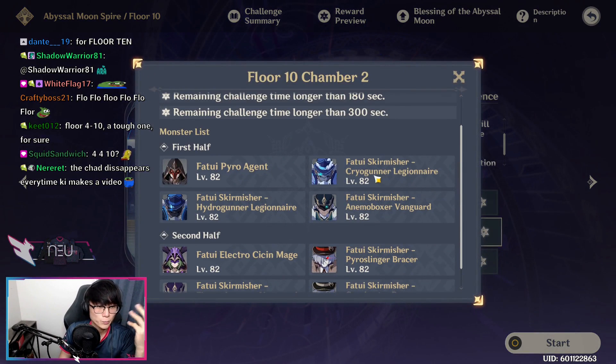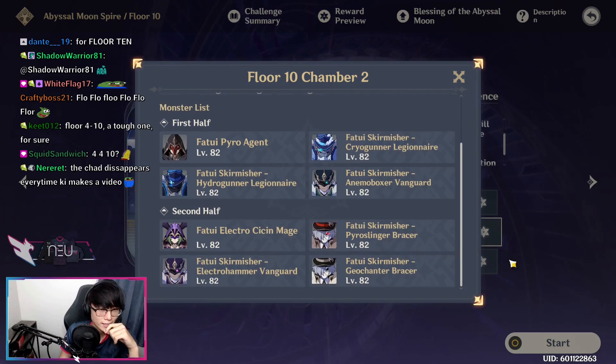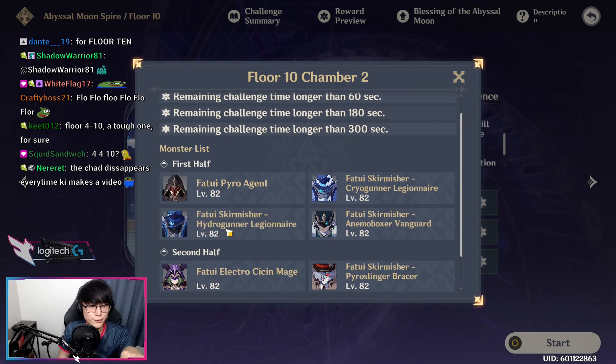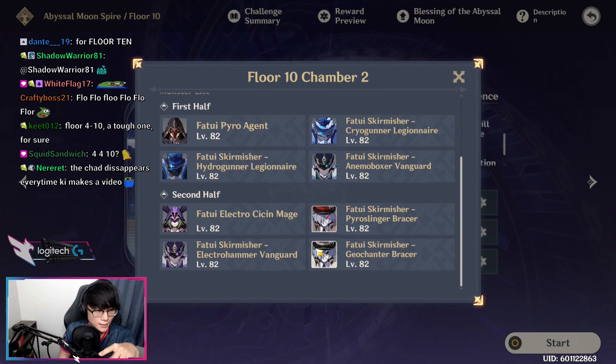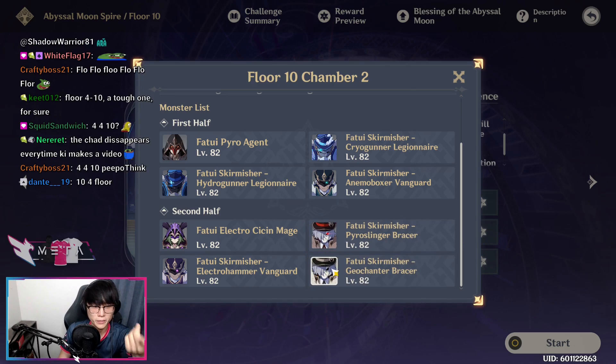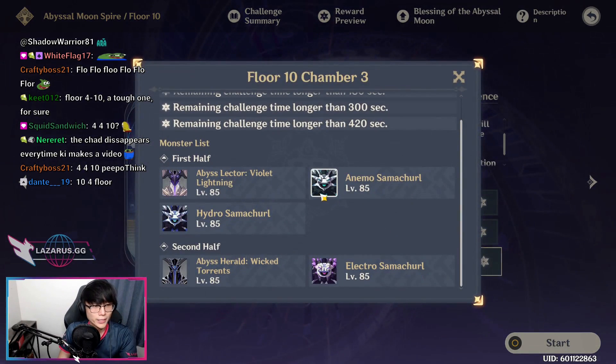For Chamber 2, I recommend you bring a Pyro unit on the first half and a Cryo unit on the second half — that's mostly for Chamber 3. The Pyro unit will get rid of the Cryo Gunner; focus the Hydro Gunner first, then go for the Cryo Gunner, then kill the others. For the second half, go for whichever element you need to break the shield — Zhongli or a Heavy Hitter for the Geo Shield, Cryo for the Electro Shield, or Hydro for the Pyro Shield. Kill the Samachurls first on either half, then go for the main enemies. Pyro is most effective against the Electro Shield, and Hydro or Cryo is most effective against the Herald's Hydro Shield.